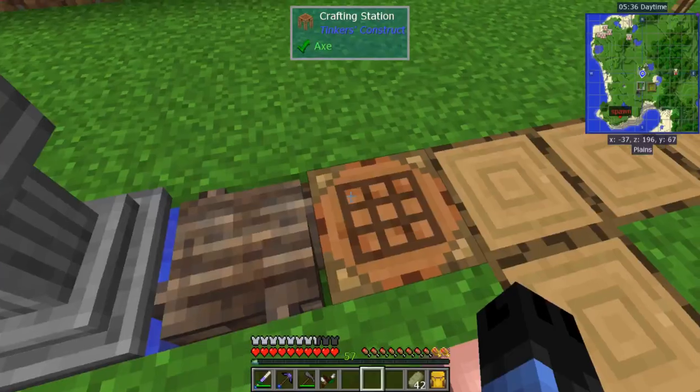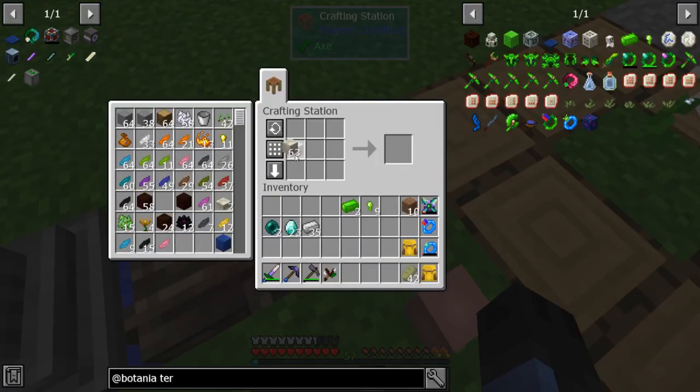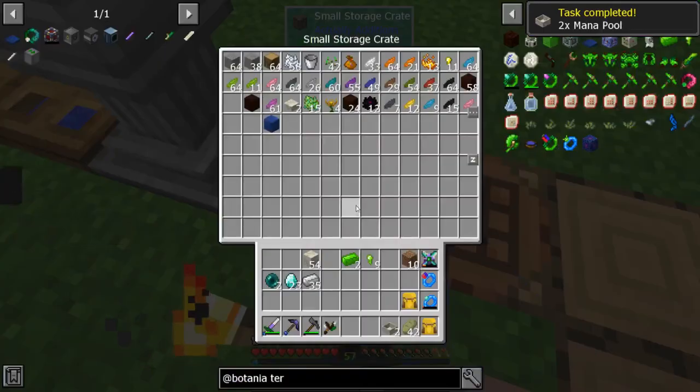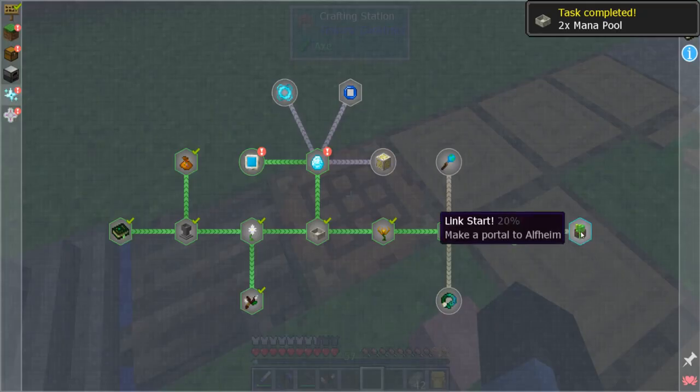I already made two mana pools but I'll make two more. We need pylons — three of those.